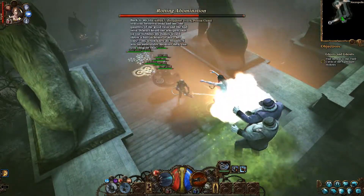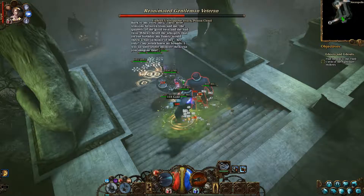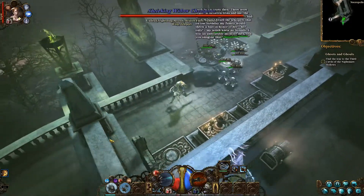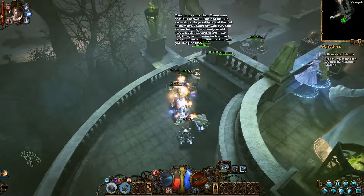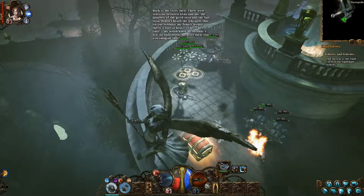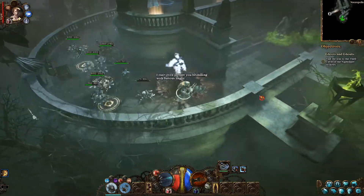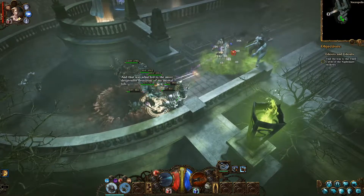Back to my story. There are tensions between Irina and me - the quarrels of the good twin and the bad twin. When I heard the whispers that on our birthday my family would throw a ball in honor of her only, my wrath knew no bounds. I was an unbearable monster then. And that was what led to the most despicable decisions of my mortal life.